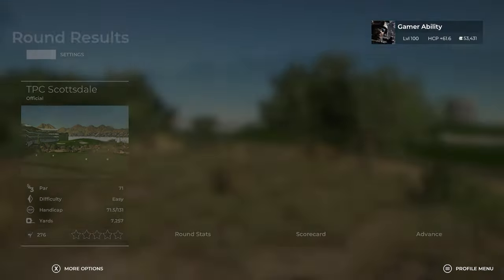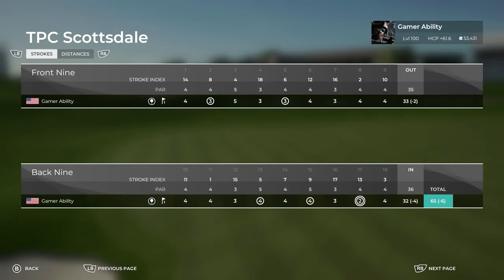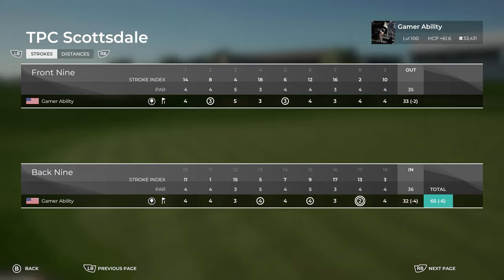Seven minutes and five seconds. Eighteen holes of golf at TPC Scottsdale, Master difficulty setting, shot six under par. Not the best fairway and green percentage, but had good putting. Let's look at the scorecard. Two birdies on the front, and then had a birdie on 13 and 15, and that huge eagle on the 17th. If I would have went up a club with the bunker shot on the 18th, might have had a shot to finish with a birdie — seven under. But what a round. Speed golf challenge complete. That might be the fastest I've ever played.